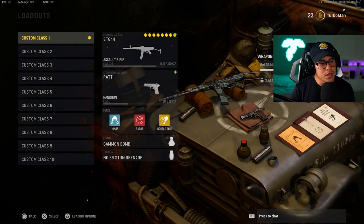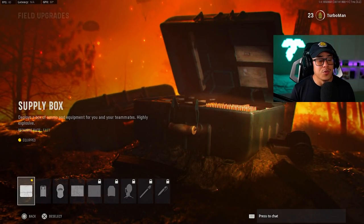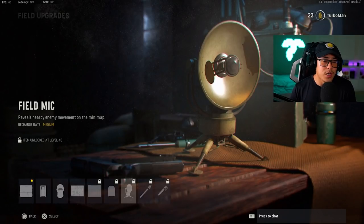Speaking of field upgrades — here's the supply box, which is most likely what you'll be using as you rank up. The goal is to unlock the field mic as soon as possible. Once you get the field mic, it's going to show you enemy movement in real time on the mini map wherever you place it. This helps you stay alive longer, locate enemies, and make better decisions moving forward because you know exactly where opponents are.